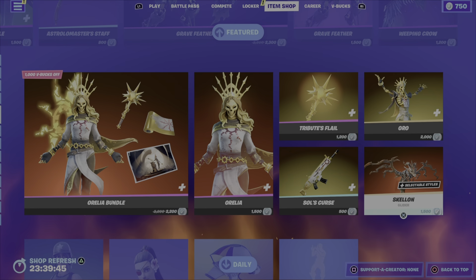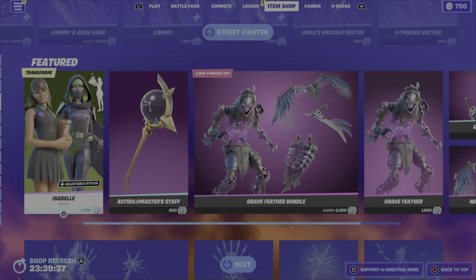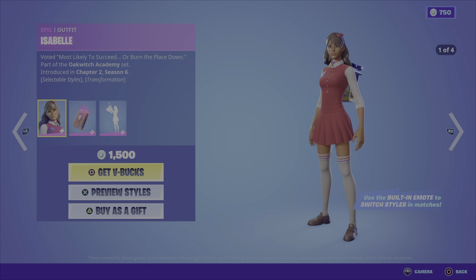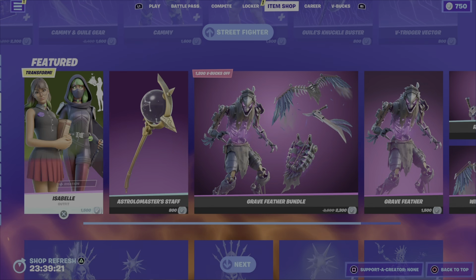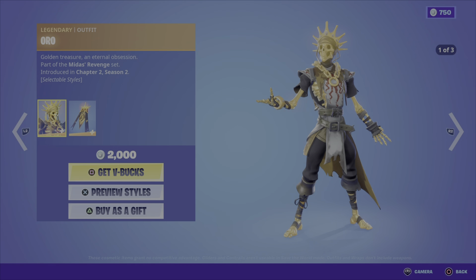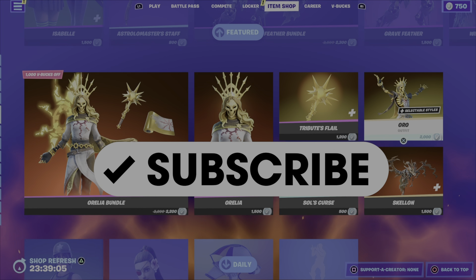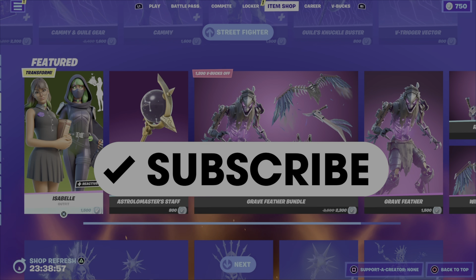Lastly, the Cyber Infiltration Pack, the Infiltration Tools Pack, the Mainframe Break Pack, the Mecha Pop Pack, and the Tech Future Pack, as well as the Minty Legends Pack round out the shop tonight. My favorite item in tonight's shop — I'm not a huge Street Fighter fan — so I'm going with the Isabelle outfit. I like how she switches styles with the in-game emote, so at 1500 V-Bucks it's a pretty good deal. I also like the Oro outfit for 2000 V-Bucks. Comment down below your favorite items, drop a like, and please subscribe. Have a great evening — this is Gamer Dad out.